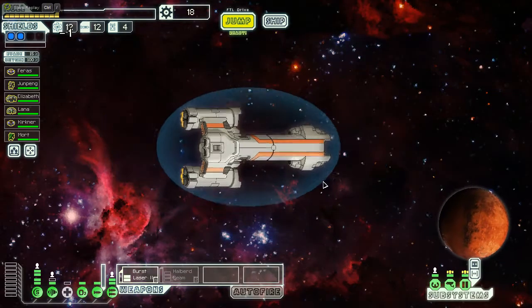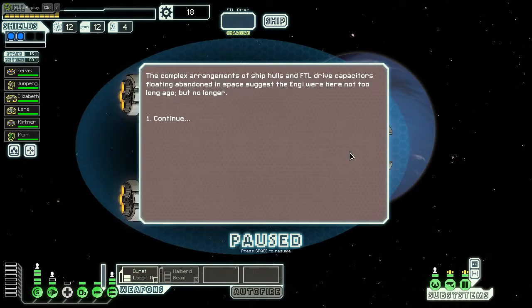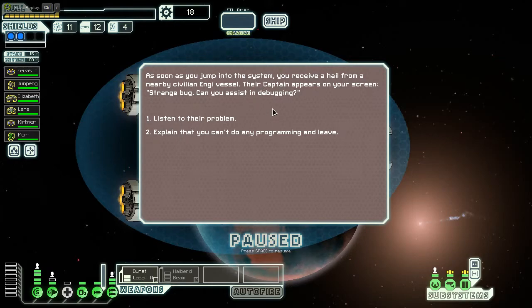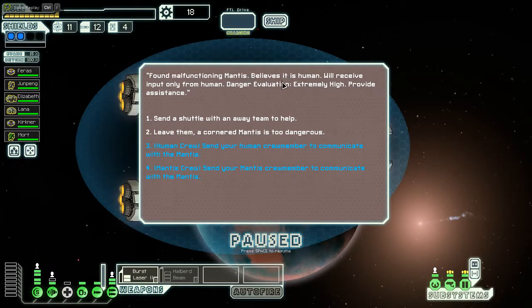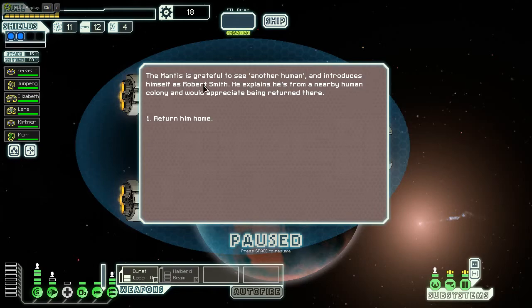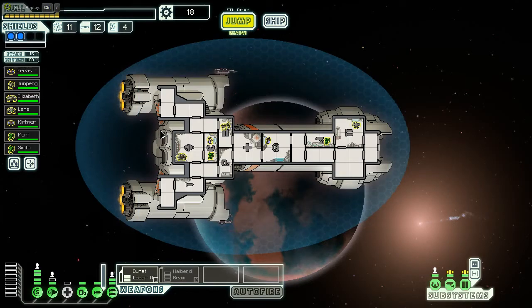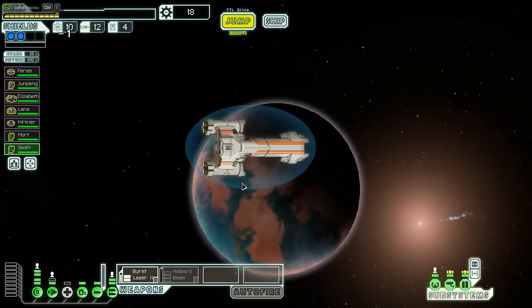We investigate a battlefield and get nothing. Still no fights — that's not great. I want fights, I want to gear up. Found a malfunctioning mantis that believes it's human, will only receive input from humans — danger evaluation: extremely high risk. We send the human to communicate. The mantis introduces himself as Robert Smith. His family is excited to see him — he ran away and joined the Federation against his older brother, and we offer him a position on our ship. Boarding strategy never felt so tantalizing, yet so far away.